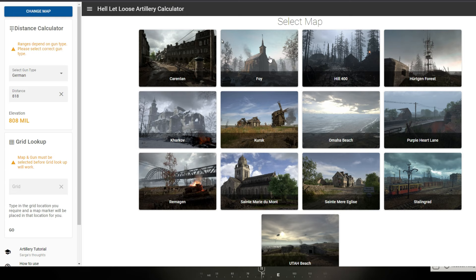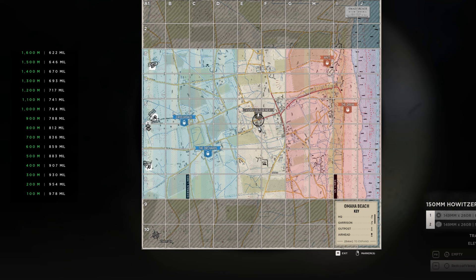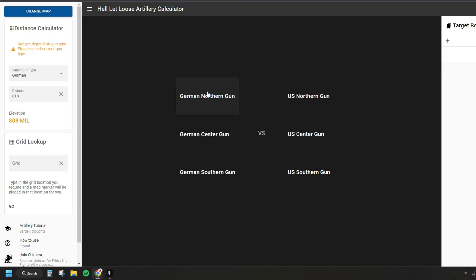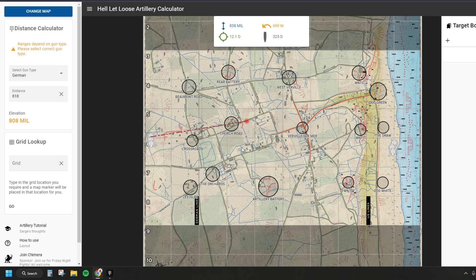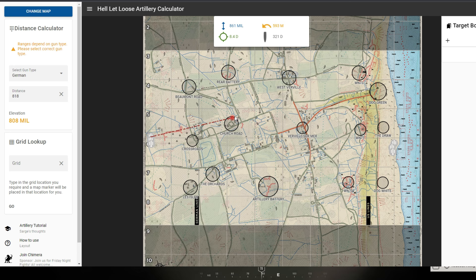I use hell-let-loose-calculator.com because it allows you to do more advanced things — you can find the angle and all the different ranges using the calculator itself. I'm on Omaha Beach, so if I select Omaha and I'm on the German north gun — there are three guns, so the middle would be center — I'm on the German northern gun, which changes the meters ever so slightly. This tool brings up a map where I can click around and it will show me all the different angles, distances, and mil settings. You won't get live tags from the game on this screen, but really all you need is the gun type and the distance to your target.